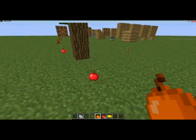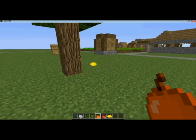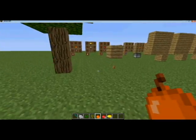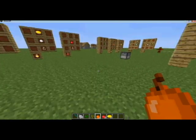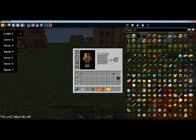You can find the lemon, apple, and orange trees in the forest biomes. All you have to do is collect the fruit itself instead of chopping down the whole tree. Then open up your crafting grid, put your lemon in and you get lemon seeds. Same with the apple — you get apple seeds — and orange gives you orange seeds.